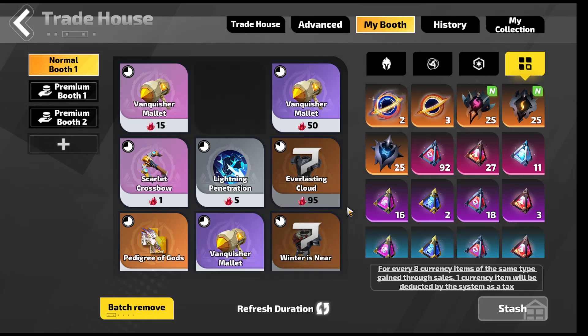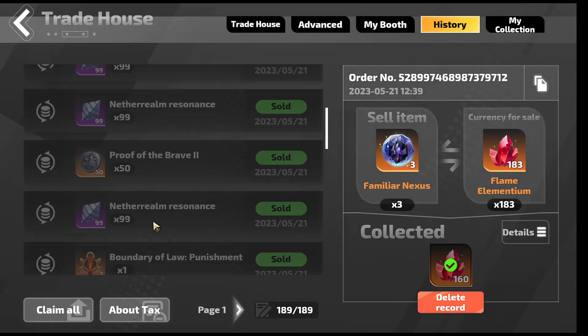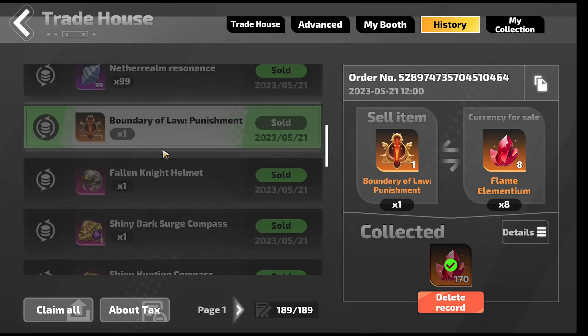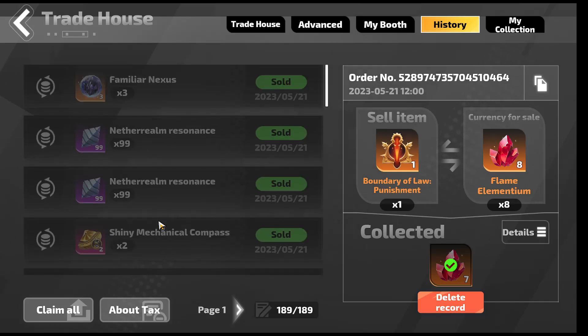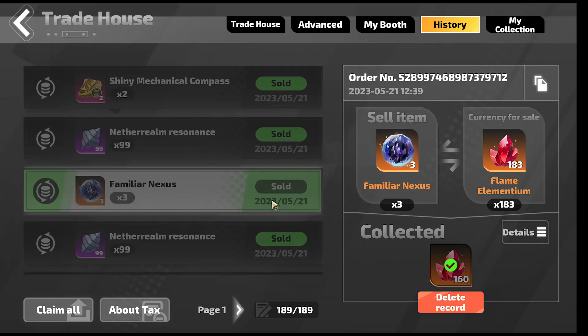Since we just did 10 Keegans, the Nexus have pretty much sold. I sold 3 there. I sold 50 Breath of the Brave 2s because why not do Keegan instead? The Boundary sold, so that's pretty good. I sold another 3 — 3 there, 3 there — so that's 360.